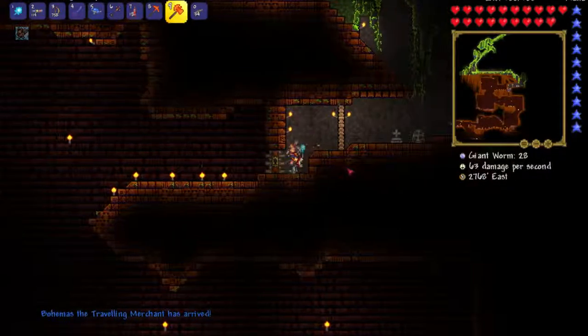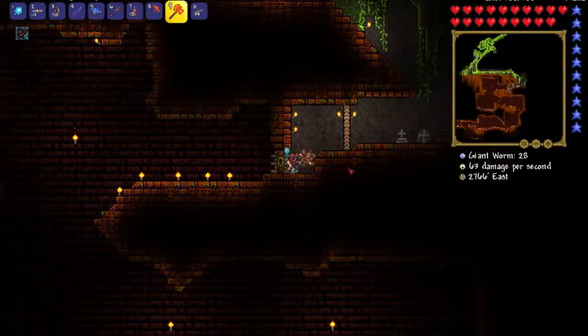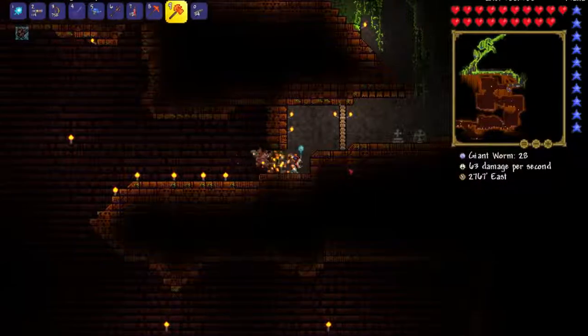There are multiple ways of getting through at this point. The first way is to step right onto the first step and push down, and then you can just walk straight through. Easy. And then you can get back out that way.